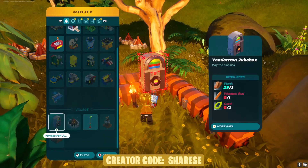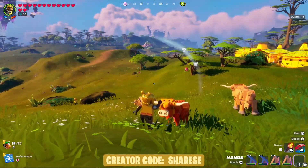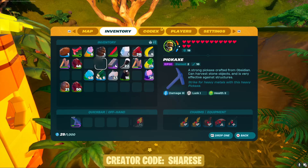I logged into my survival world and as you can see down at the bottom where the village area is, it's already been added — you don't need to do anything. I was then walking around and I saw this orange cow. I don't know if it's new, so let me know if you've seen it before, because I have not.